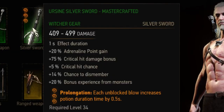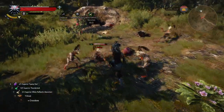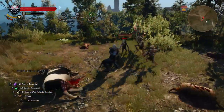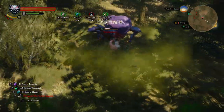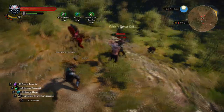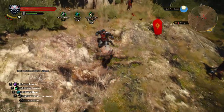Next up is the level 3 weapon enchantment Prolongation. Each unblocked blow increases potion duration time by half a second. I did a separate video on this because it's very powerful if combined correctly. While not that strong with a strong attack build where attacks don't happen often, if you combine it with the Whirl attack, Superior Blizzard, and the Superior White Raffard's Decoction, this enchantment is OP. It will allow you to keep the White Raffard's Decoction up for an infinite time, making you invulnerable.